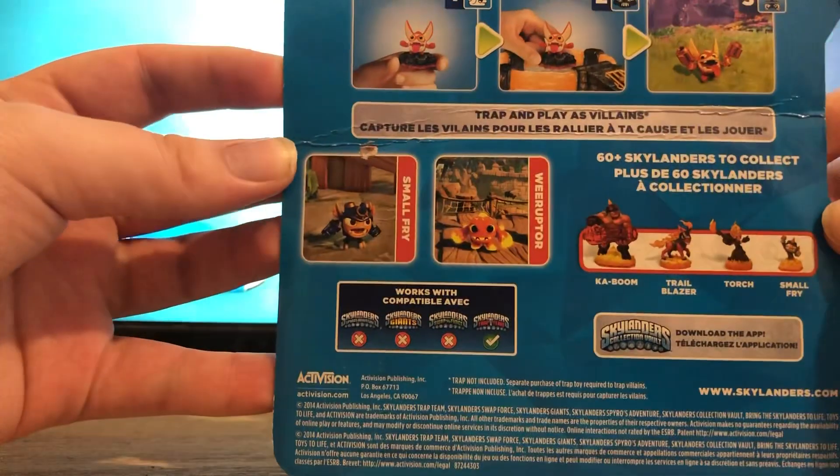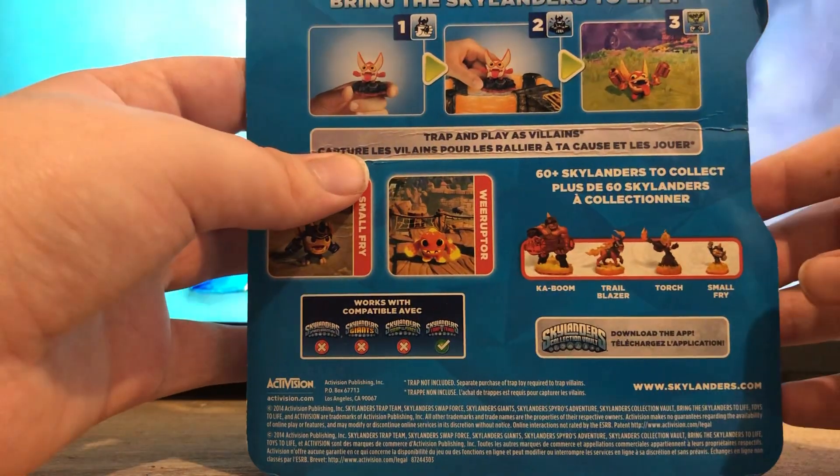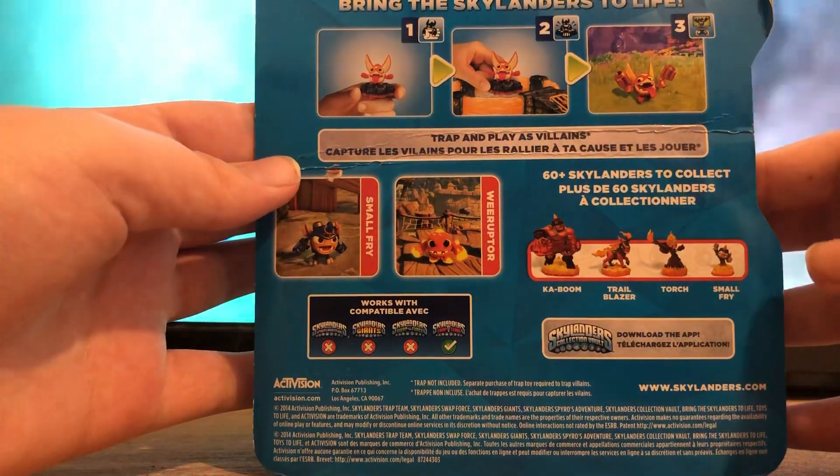It says 'trap and play as villains,' as you can see with a picture of Trigger Snappy going on the portal and appearing in Skylanders Trap Team.